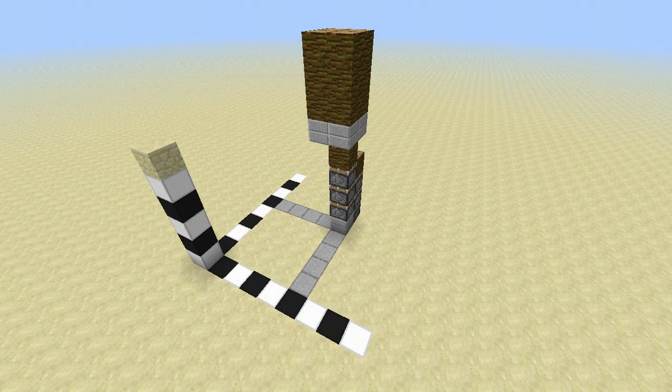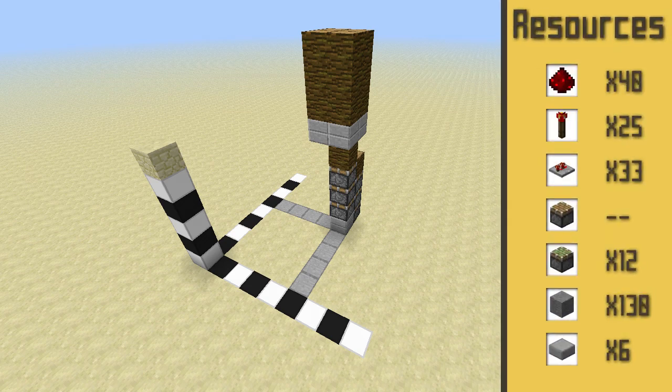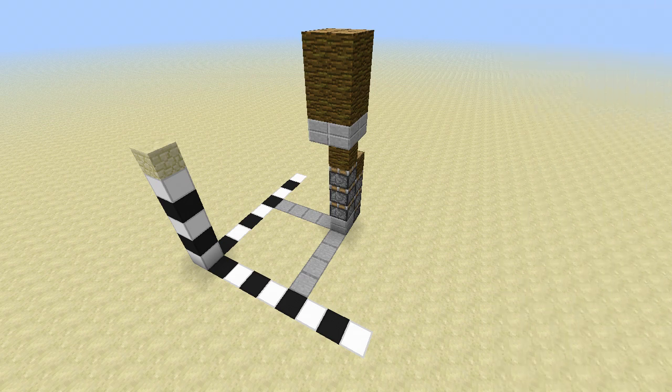Before we start building the door, we're first going to quickly check if we have all the required resources, as this is a quite resource-intensive build. We're going to need 40 redstone, 25 redstone torches, 33 repeaters, 12 sticky pistons, 130 building blocks, and 6 slabs. These resources are also listed in the description.